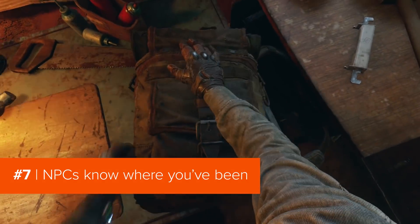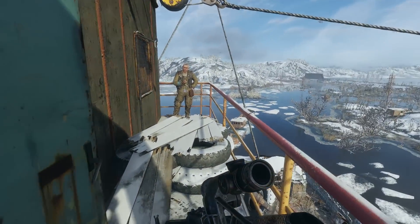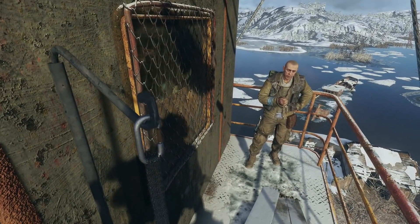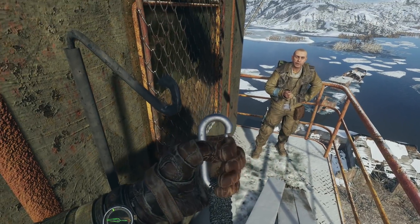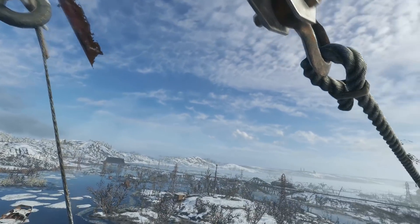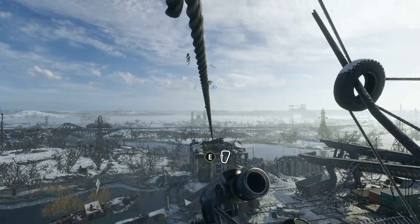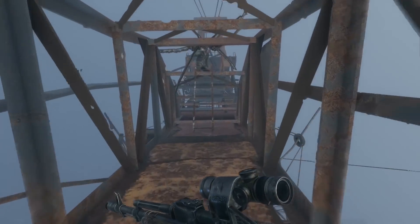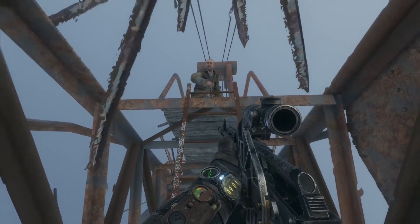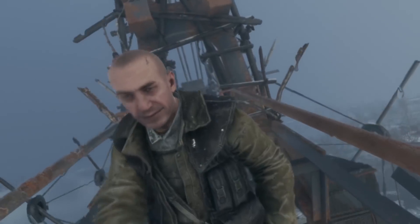Since Metro Exodus is open-ended, there's no correct order for you to do things in. Because of this, NPCs have different lines they can use depending on how you're playing. Take this guy on the Volga stage — he's made a nice little home at the top of a crane. There's a point at which the game directs you there, but if you head to it straight away, then the next time you visit, Crane Guy will tell you he's seen you around the area. He's pretty laid back, considering you're essentially just a random dude in a gas mask skulking through his house.